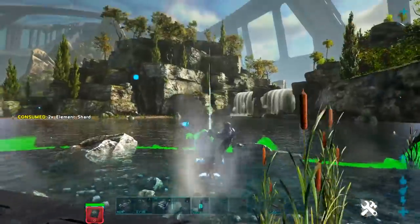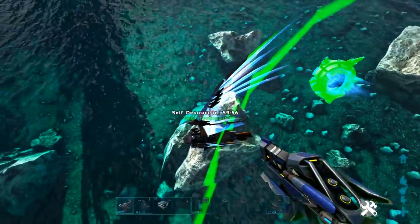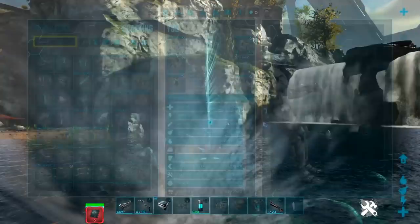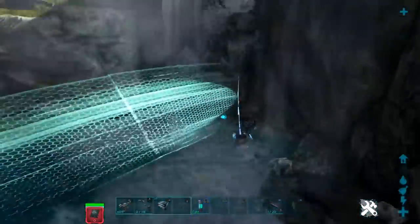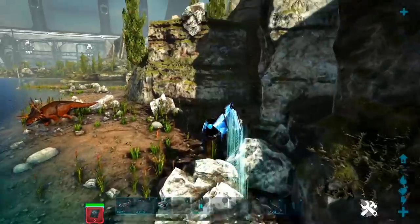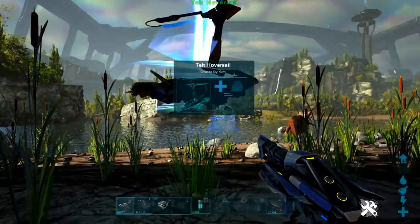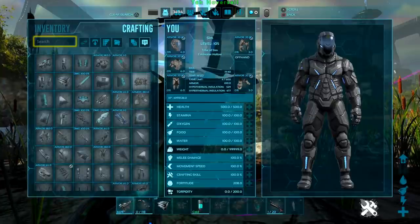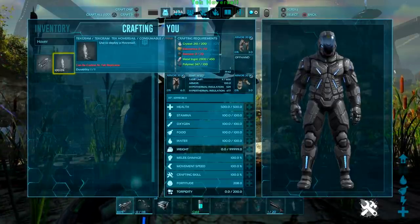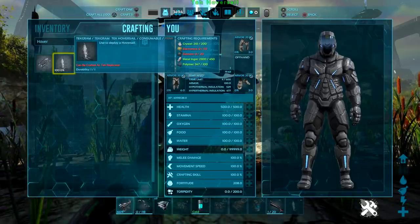So the next thing we're gonna show off is the tek hover sail. And for some reason — which I'm not a fan of — it self-destructs in an hour. So you can only use it for an hour. Oh, and there's no way to stop. Stop! Okay, there we go. There's a way to stop. Apparently it just goes forward when you're on it — that's very annoying. Alright, oversail. Let's see if it's worth it. I don't like items that decompose after a short time. It's very cheap, actually — 450 metal, 100 polymer, 20 element. Element's probably easy to get on here though. So all that for an hour of this. Let's see if it's worth it.